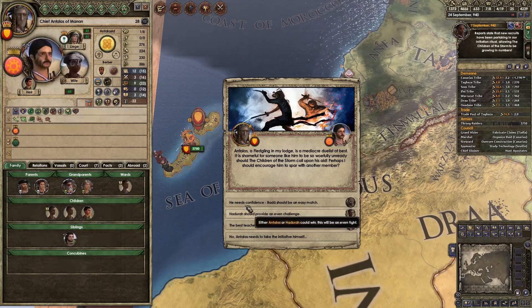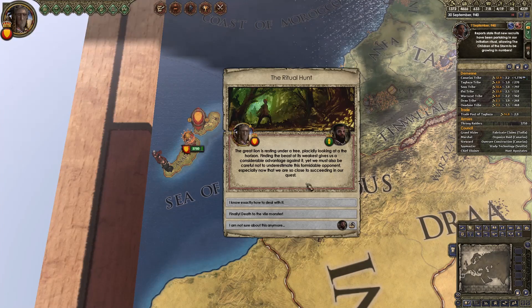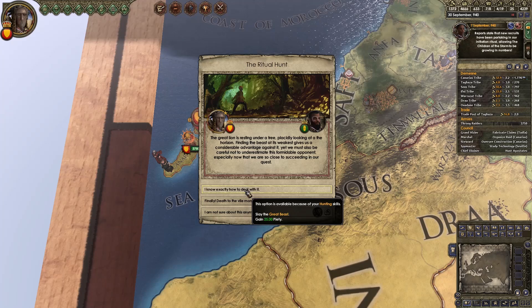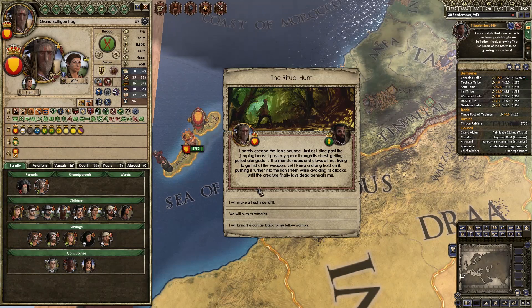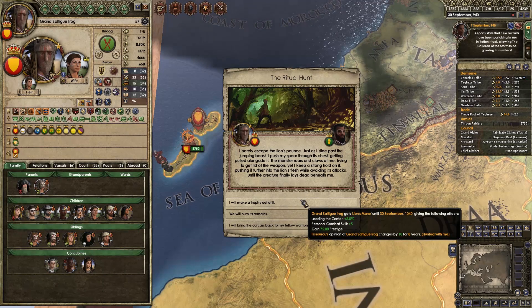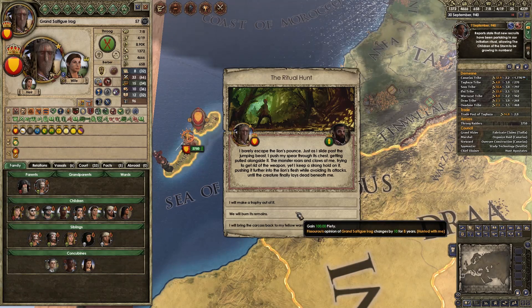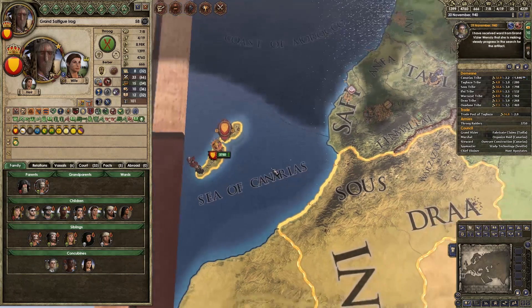The great lion is resting under a tree, placidly looking at the horizon. Finding the beast at its weakest gives us a considerable advantage. I know exactly how to deal with it — you slay the great beast. I barely escaped the lion's pounce. Just as I slid past the jumping beast, I pushed my spear through its chest. The monster roars and claws at me. Getting the lion's mane — for the rest of our life it gives us prestige. We'll make a trophy out of it. Kind of a nice little event there.